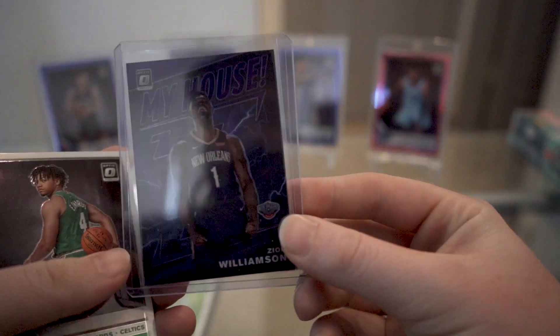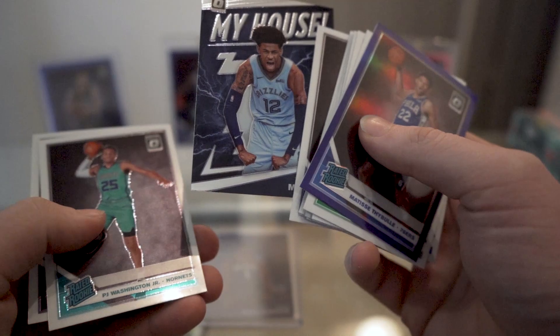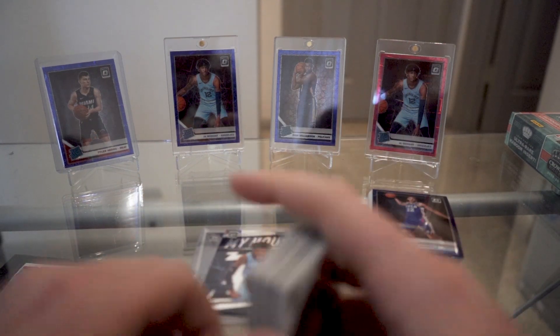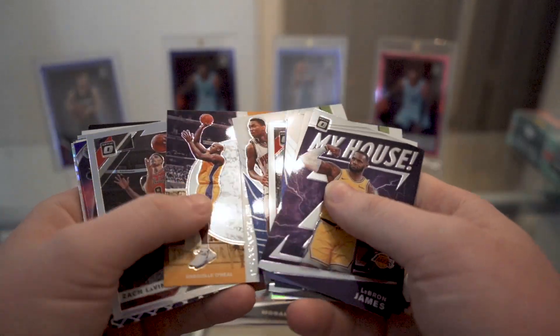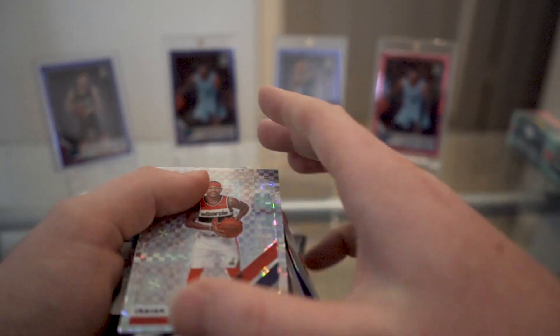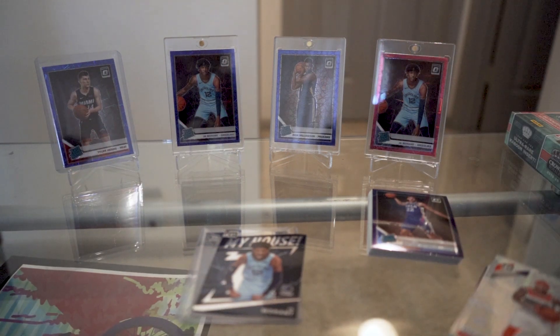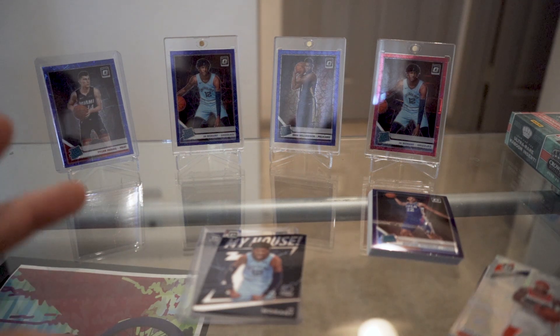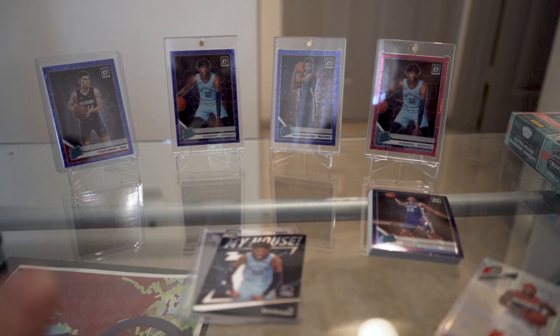Quick recap on these blasters: got the Zion Williams My House Purple, a bunch of rookies and base, the Thybulle purple which is nice, and a My House Ja Morant. Then inserts and parallels of non-rookies: the LeBron My House, the checkerboard Isaac Thomas, and Devin Booker Purple. Didn't do too bad. The bar was set really high with those previous cards obviously, so it's hard to top that, but I'd say we did okay — nothing crazy. As usual, most of these cards are available for sale or trade; Instagram's in the description. Thanks for watching.